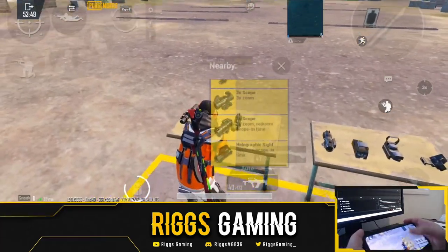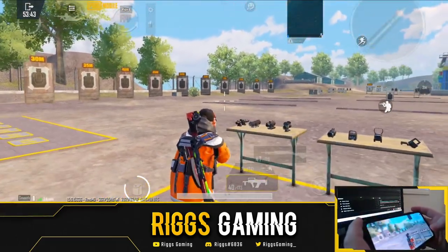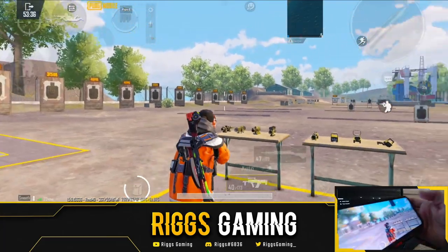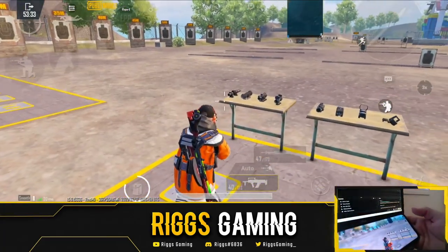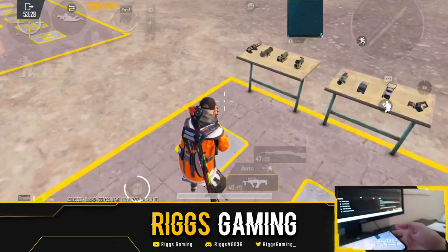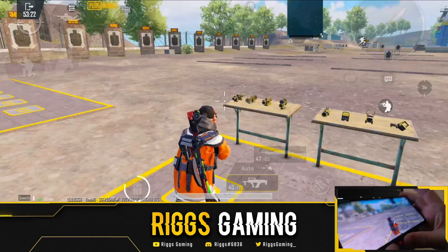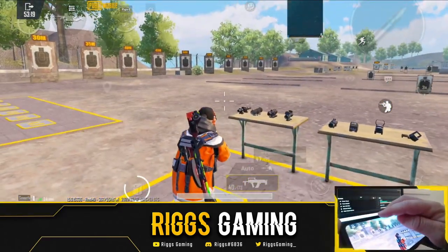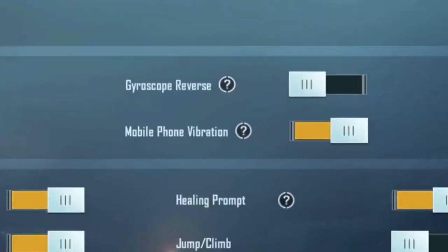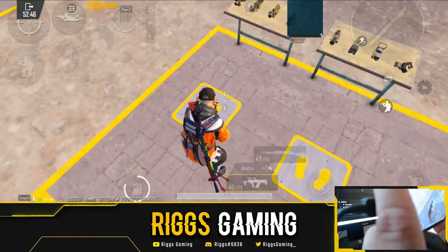A lot of people were asking about the inverted gyroscope. Here's the hand cam: when I move my phone to the left, my character turns left; when I move to the right, he turns right. When I pull my phone towards me, my character looks up; when I push my phone away from me, my character looks down. That's the normal gyroscope behavior.